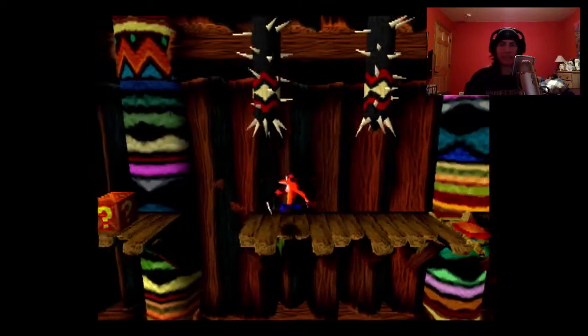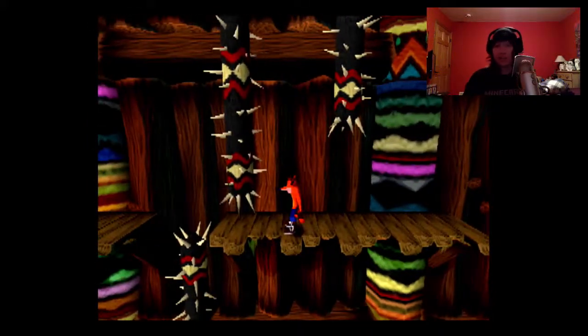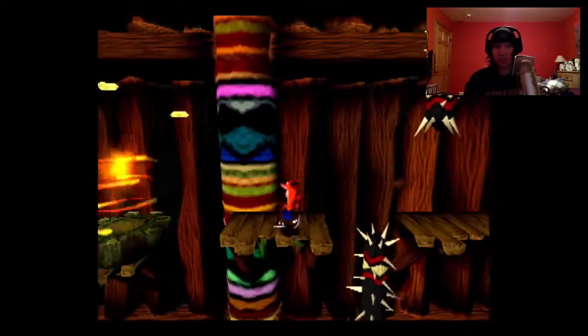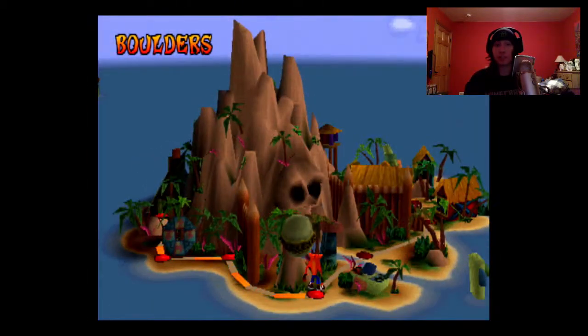Enemies don't count toward box totals. It's not like Spyro the Dragon where you have to get all the enemies to get all the gems. And you can hear the end of the level coming up — and those are the yellow gems. If you have the yellow gems you can cross that bridge and keep going.